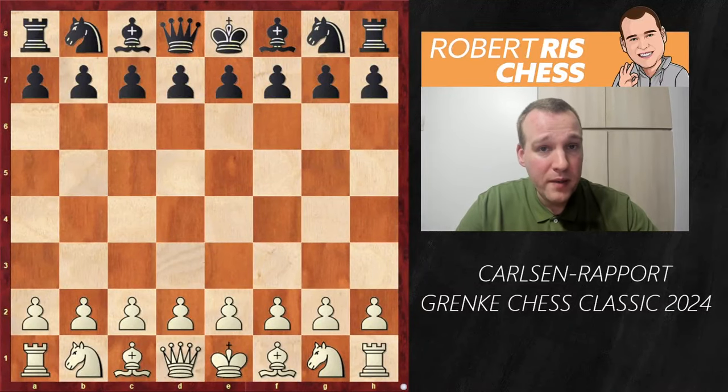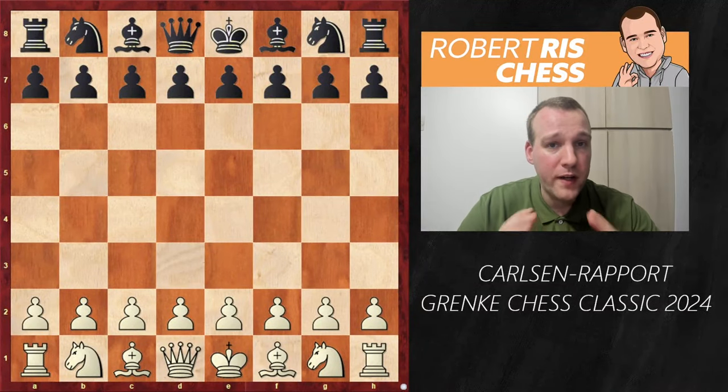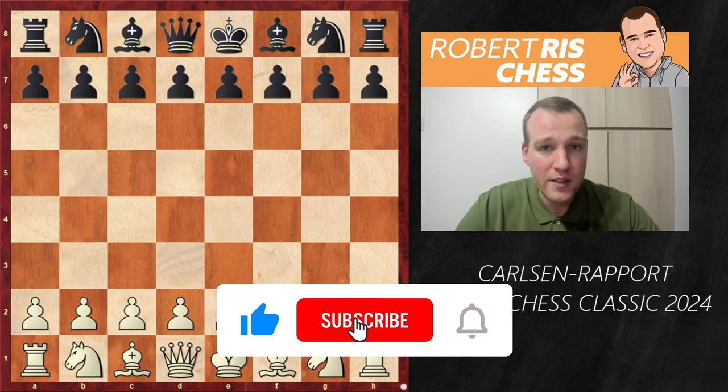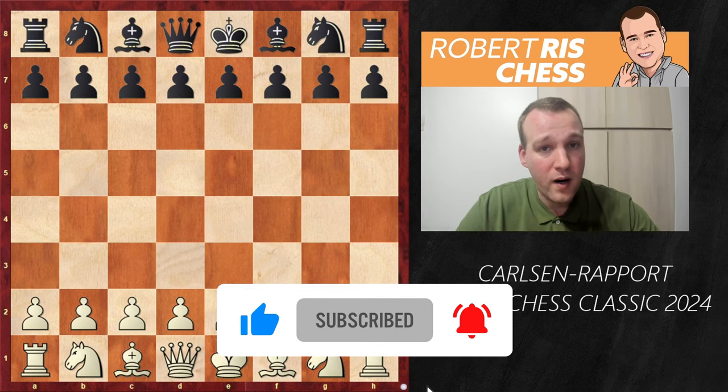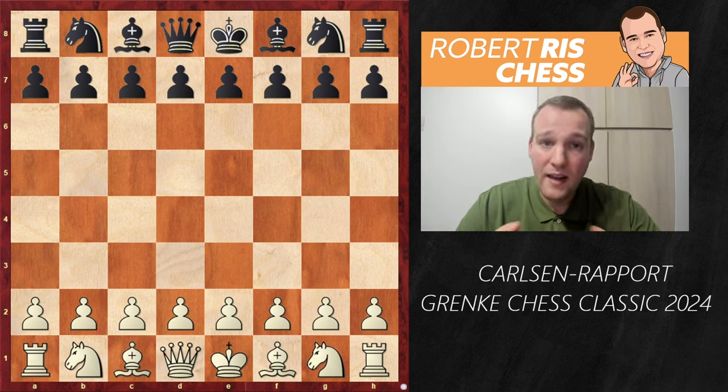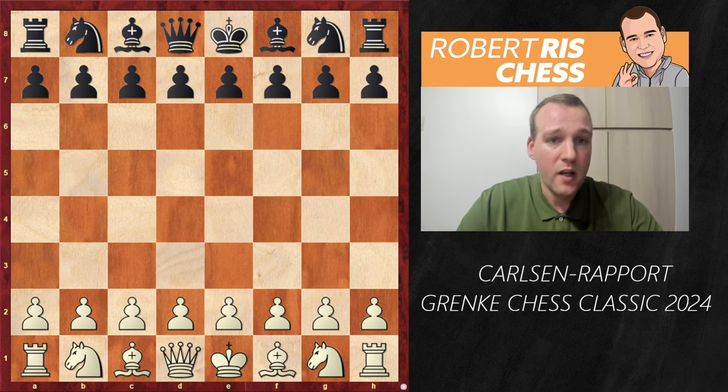In this video I will show you the game between Magnus Carlsen and Richard Rapport played in round 6 of the Granke Chess Classic 2024. Halfway through the tournament after 5 rounds, both players are in the lead with 3 points. They are playing each other again — earlier in the week I covered the game between them, where Magnus lost after a huge blunder, so he is definitely looking for revenge.